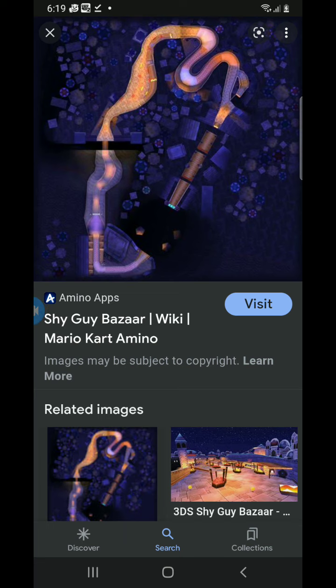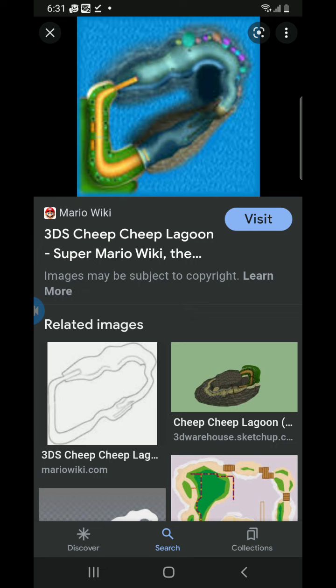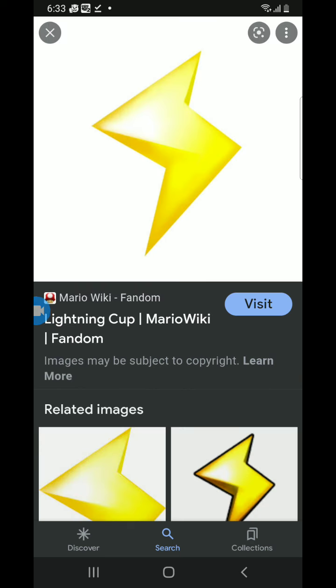Okay, let's begin with the Mega Mushroom Cup. Let's go to the first race of Mega Mushroom Cup. Here's the first race of Mega Mushroom Cup: Mario Circuit 4 on Super Nintendo. Let's go to the second race of Mega Mushroom Cup. Here's the second race of Mega Mushroom Cup. Let's go to the third race. Here's the third race of Mega Mushroom Cup: Nintendo 64 Wario Stadium from Mario Kart 64. Here's Toad Factory.